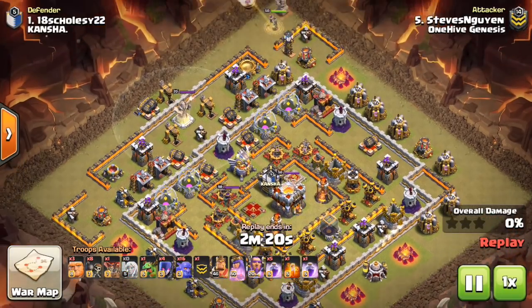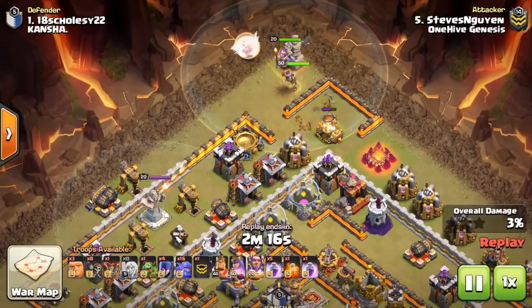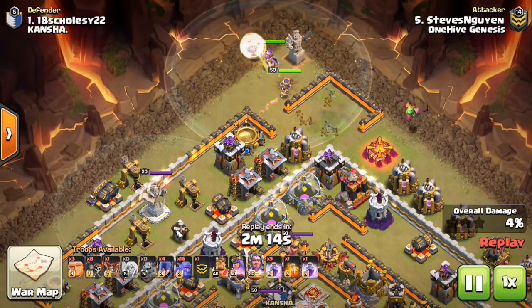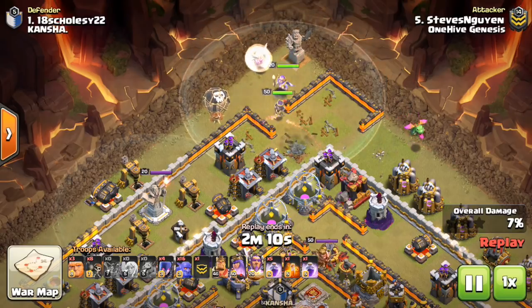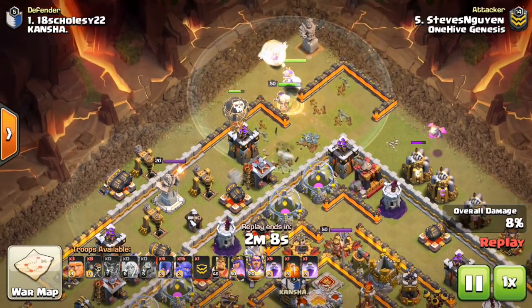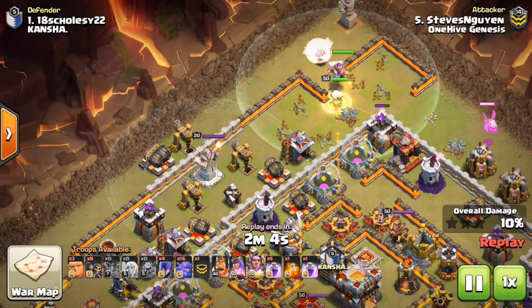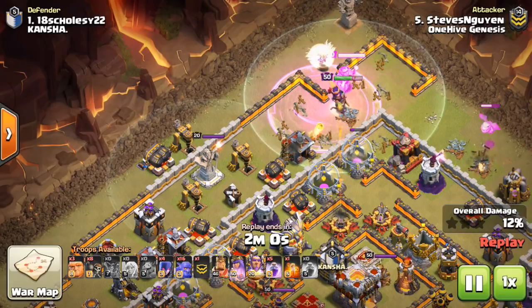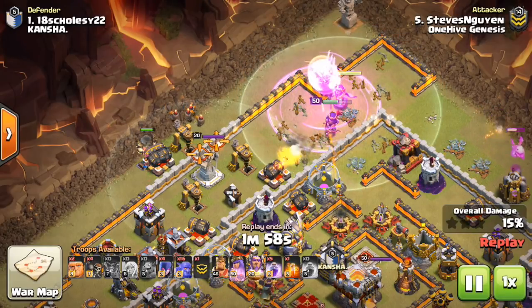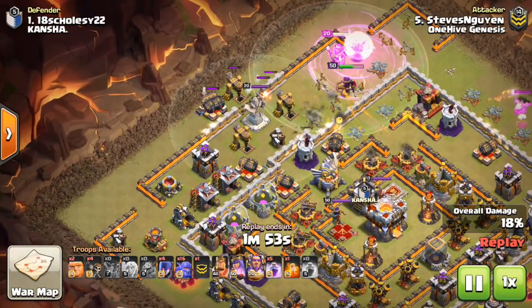This is possibly the most popular strategy right now for Town Hall 11, more popular than the last one we just saw. It's called the Queen Walk Vomit Attack — basically you do a queen walk and then you just vomit a bunch of bowlers into the base. Just a ton of bowlers. That's all the attack really is besides a few witches on the flank.